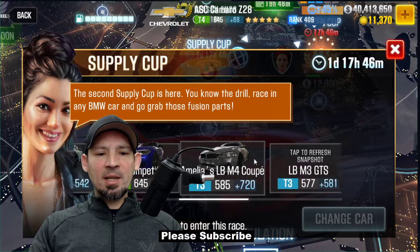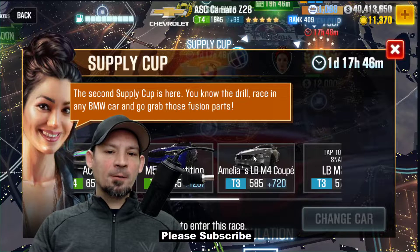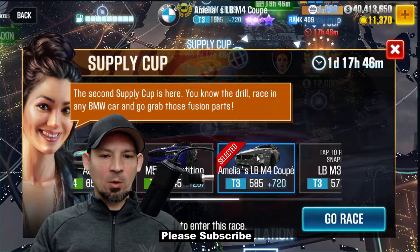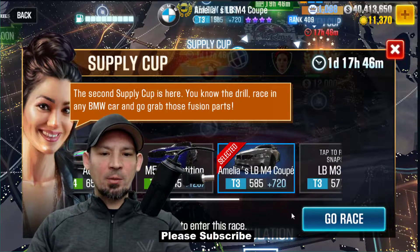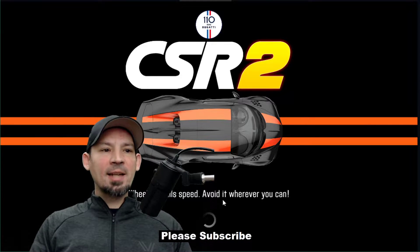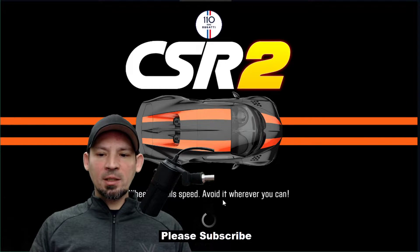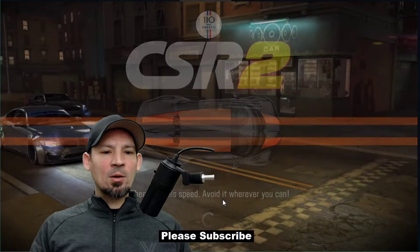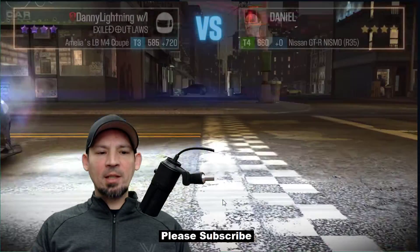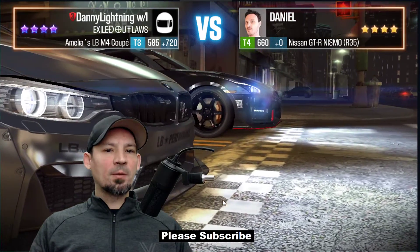Since I can choose any BMW, I'm going to pick the one I know for a fact easily beats the quarter mile dyno time — I'm going to run it with Emilia's LBM4 Coupe. On stage 6, if you can max out the M5 Competition, that car beats dyno time nicely. But on stage 5, it's almost impossible, so that would be a really bad car to use.